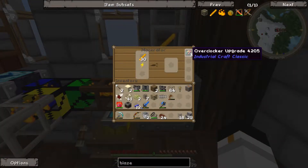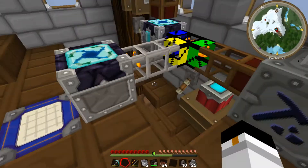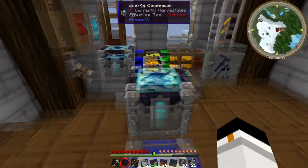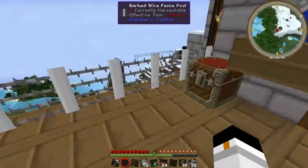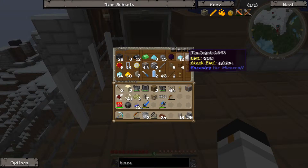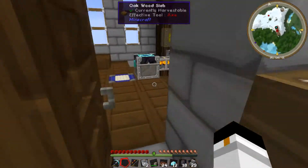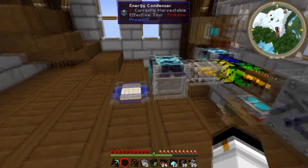I also replaced the cobblestone transport pipes with stone ones because they're slightly faster, added some overclockers to the macerator, and so on. However, today we are going to be getting on and working on those wings, because we need wings — we can't really do anything without wings, to be honest.